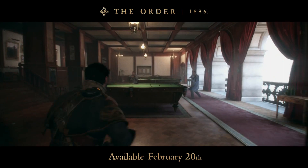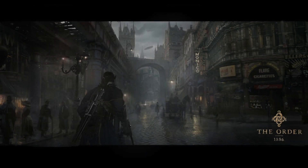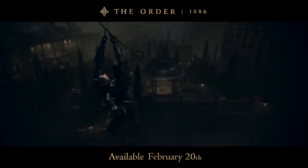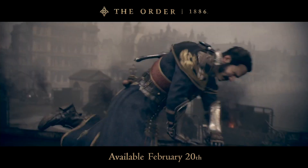According to industry insider Shinobi602, there will be some area with larger numbers of NPCs, though we're told not to expect hundreds on screen at once. Andrea Pesino has confirmed on Twitter that there will be plenty of open spaces, so while the game will stay linear, there should still be a lot of space to explore, similar to Uncharted. There are also plenty of collectibles to find, including photographs, documents, newspapers, and phonograph cylinders.